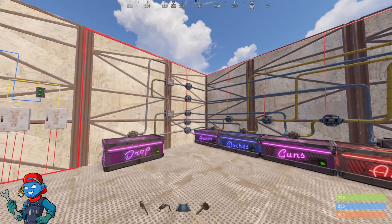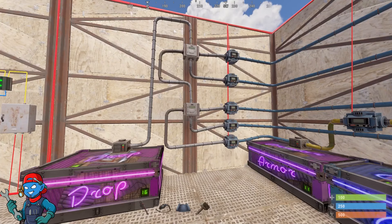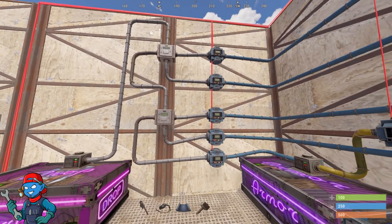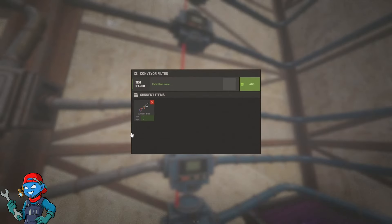All you need is a power source to feed all your conveyor belts. You have to have your auto loot sort figured out already. What you do is take your dropbox and go to two industrial splitters — one splitter going into the other — so you can get up to five boxes.